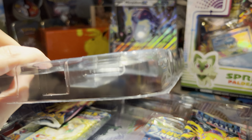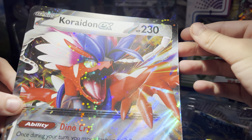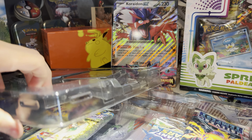Okay guys, first let's go for the Jumbo. Here is the Coridon Jumbo card. I don't know if you noticed, but they don't have a typing. So do these two Pokemon just not have a type? They're typeless?